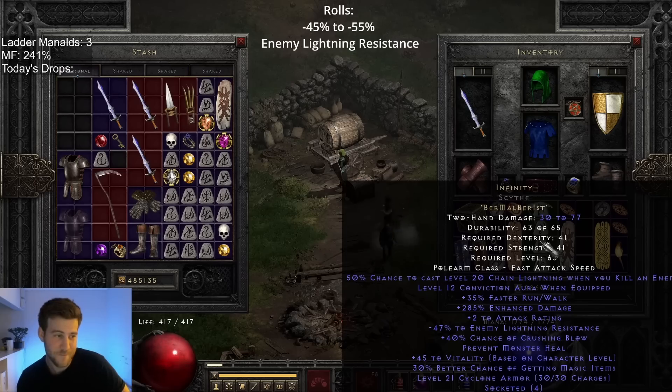This allowed me to trade for a couple of Ber runes and roll an Infinity for our sorceress to use. It rolled 47 on the minus enemy lightning resistance. That's rough, boys. But we got the runes in the right order — that's what really matters.